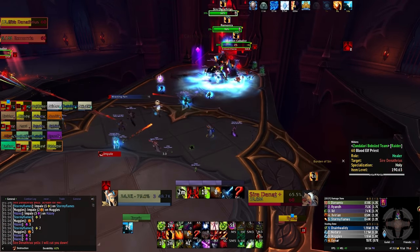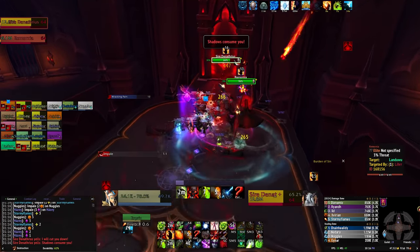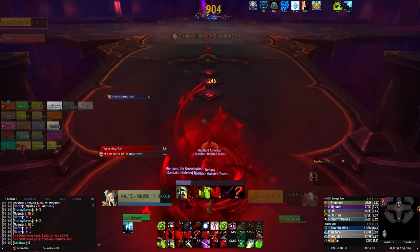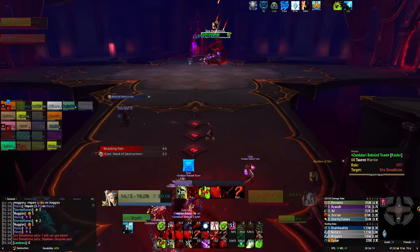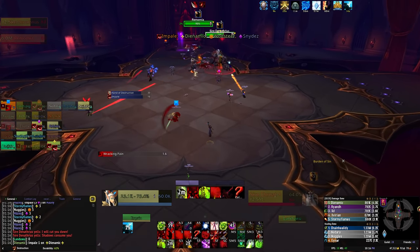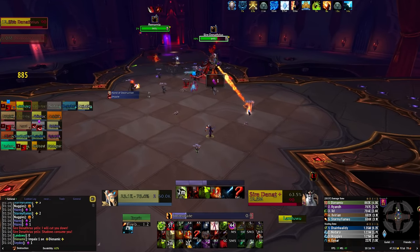If you do manage to get to the middle, you'll be pulled into the room below. There are four mirrors in this room, and if you run through one mirror, you pop out on the other side of the room. This can be very useful for quick positioning and dodging mechanics. You can get knocked off this platform by a variety of abilities, so stay on your toes.